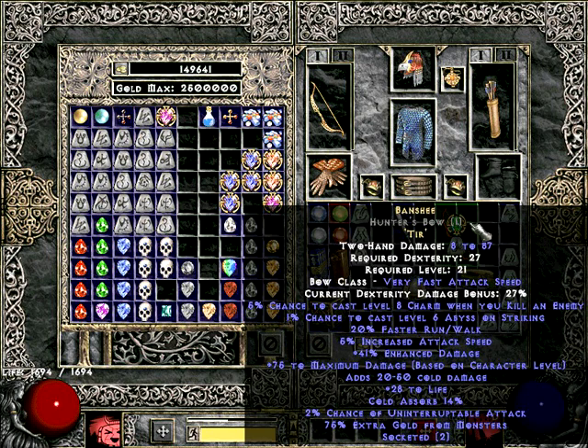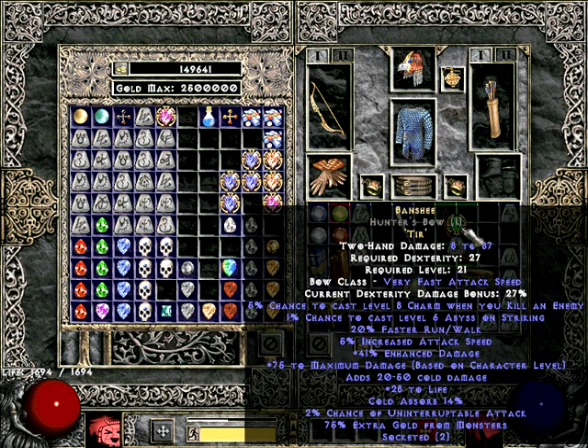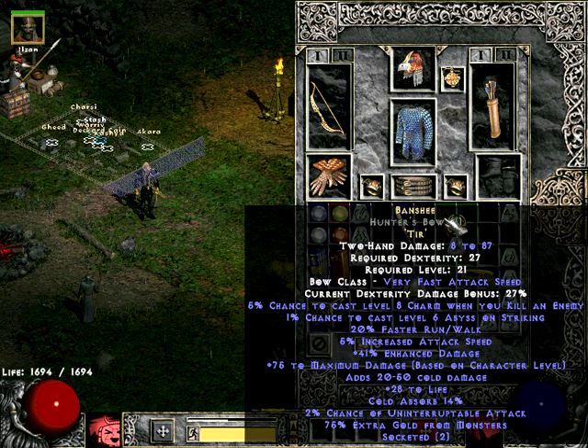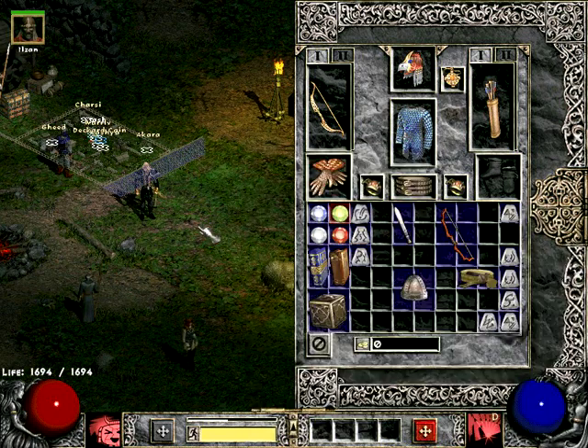The one I made here is called Banshee and it works in bows — both normal bows and druid bows — and it's really very good. As you can see it adds faster run/walk speed, some damage, and plus maximum damage based on character level, which is a very powerful thing to have. As well as some good cold damage. So I almost always make this runeword, whether I am playing a bow character or just using it on my rogue merc.